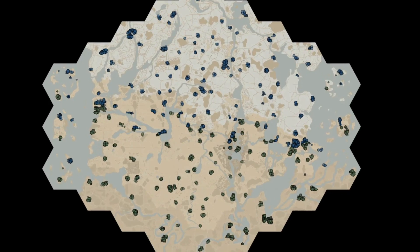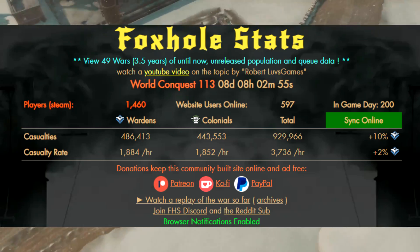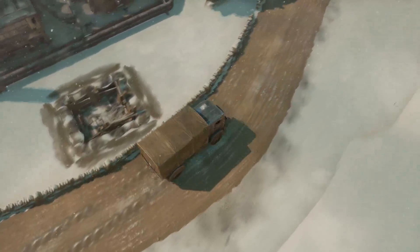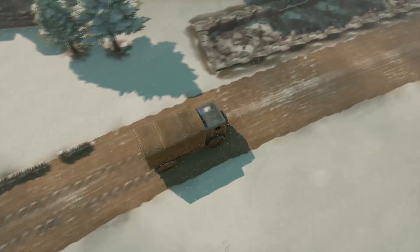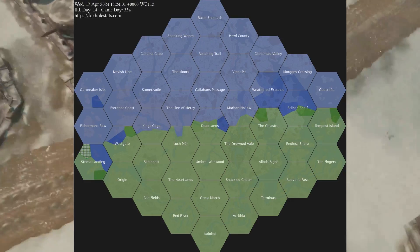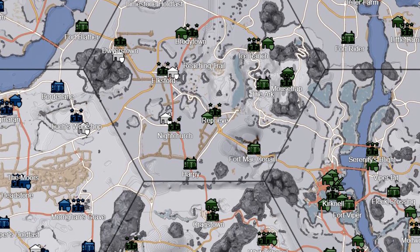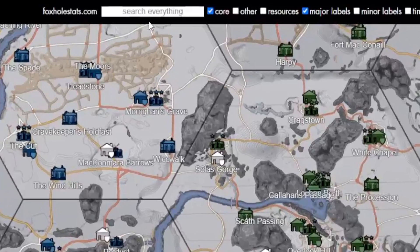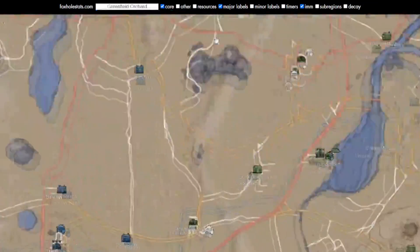Information is king in Foxhole, and being able to understand the map more will help you be better at the game. Let's start with our first and most common tool: Foxhole Stats. This is the very first website I came to after I got Foxhole. I remember when I first started playing — I would log off for the night and all day at work the next day I would have a tab open with Foxhole Stats, constantly wanting to know what was going on in the war and what territories were being taken or lost. Even after 1300 hours in the game, I still use the search function to find out where towns are when players request logistics for a specific location.